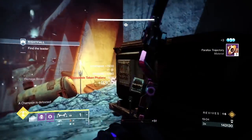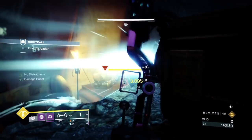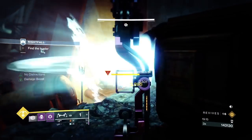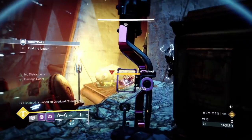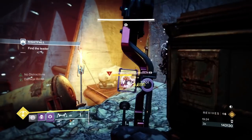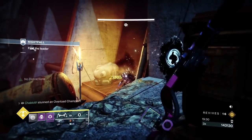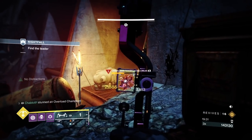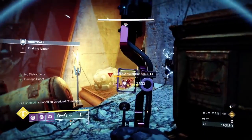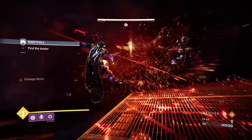You can see how good this bow is - it was actually stunning the champion around the corner of the map, and that's because of Explosive Payload. That is why you will never beat Explosive Payload until Bungie nerfs it. Frenzy won't beat it, Vorpal Weapon won't beat it. The reason is Vorpal Weapon doesn't work on red bars, and in GMs red bars matter - red bars can melt you down.